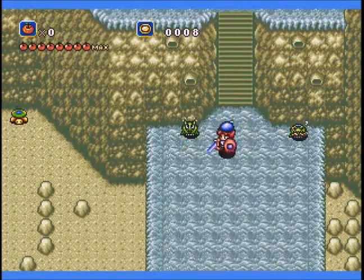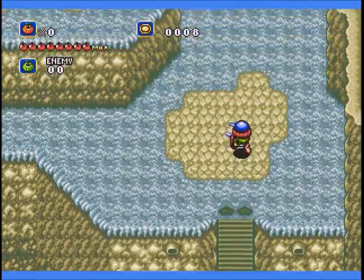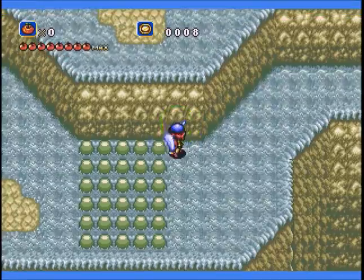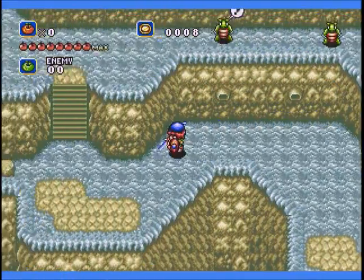First enemies are these little turtle things. They will continuously pop out of those little holes in the wall, so much like Zelda, there's really no point to fighting them. Gotta be careful of these things, because if you're still standing on them when they pop back up, you get hurt.